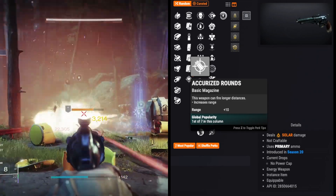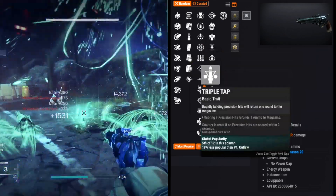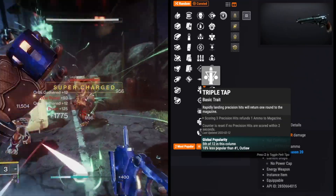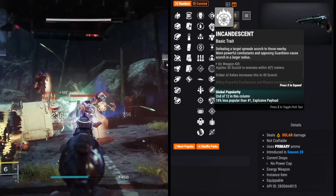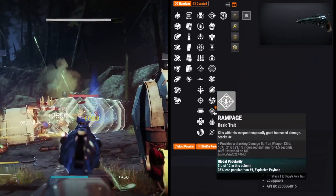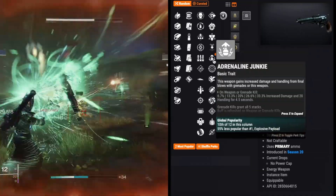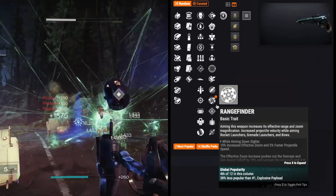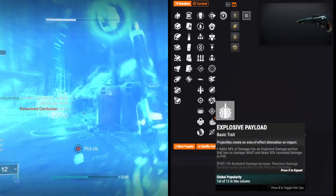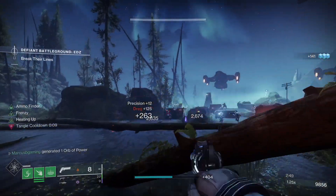For the first perk I like Rapid Hit or Triple Tap — these help either shoot for longer or reload faster. In the last slot, Incandescent is a must for a solar build. Rampage, Golden Tricorn, Adrenaline Junkie, or Frenzy are all good for more damage and ad clearing. But Explosive Payload is great for extra damage and avoiding damage falloff. My best perks are Rapid Hit and Explosive Payload.